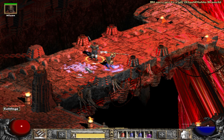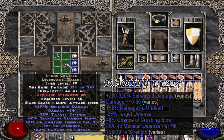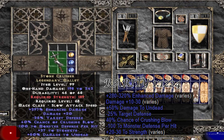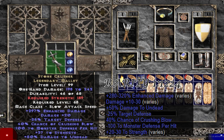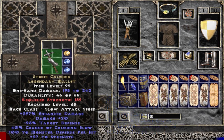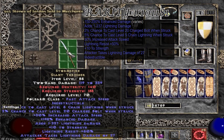Here we are back at Baal and it's another unique legendary mallet drop — another Stone Crusher. I just can't find that Shaver's Hammer, it's starting to piss me off. But I better believe that good things come for those who wait.